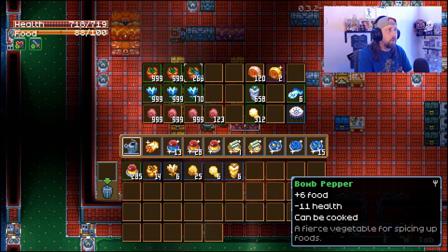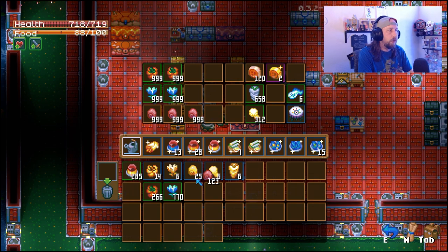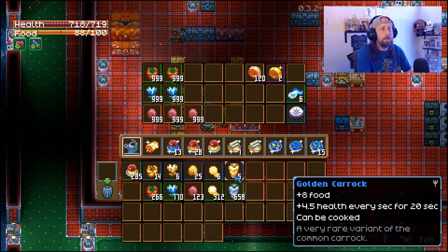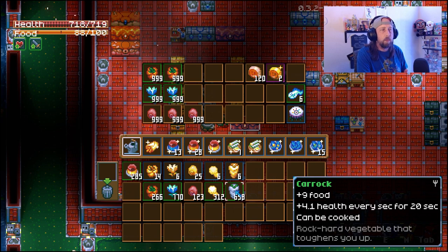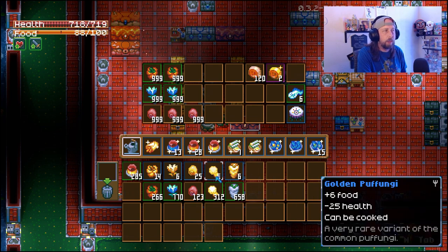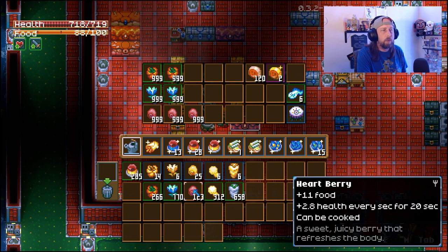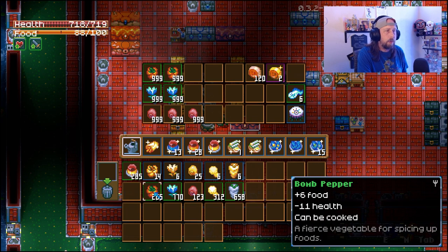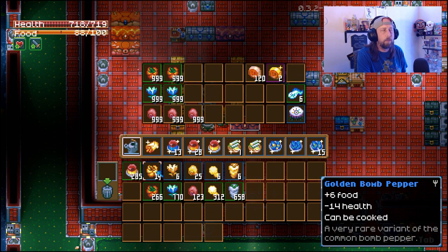Let's go ahead and bring these down for a quick comparison of the differences. They look small when you're comparing them one-on-one, but once you cook these foods - golden plants as opposed to the regular ones - you're going to notice a huge difference. Plus 8 food for the golden carrot, 4.5 health every second for 20 seconds versus plus 9 food, 4.1 health every second for 20 seconds - so one extra food and 0.4 extra health. The puffingi: plus 6 food, minus 23 health versus plus 6 food, minus 25 health - so that's actually worse. Hearty berry: plus 11 food, 2.8 health versus plus 11 food, 3.3 health - a little bit better. Glow tulip: 4 glow, 1 food versus 5 glow, 1 food.